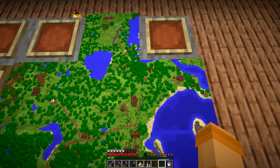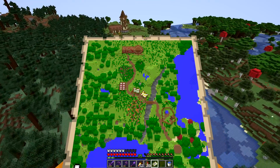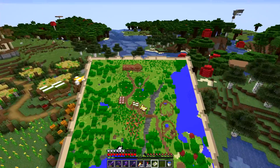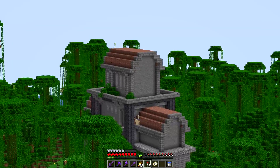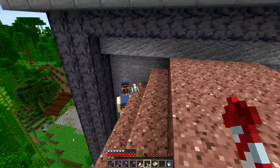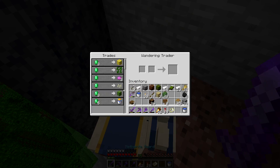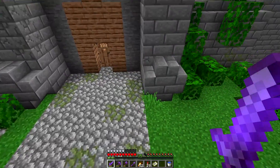That looks way better. Let's do the farm too. Wait for it — there it is. Satisfying. Brilliance. There's a llama on my roof. Why is there a llama on my roof? Dude, this was not a good place to spawn. I don't wish for any of your items. Good day, sir. You may live.